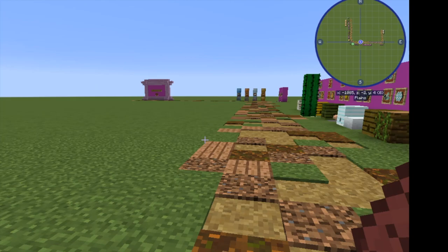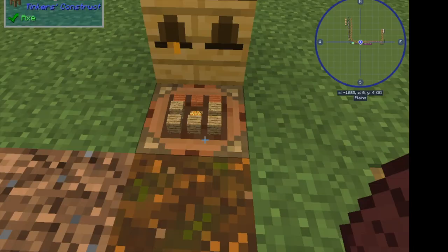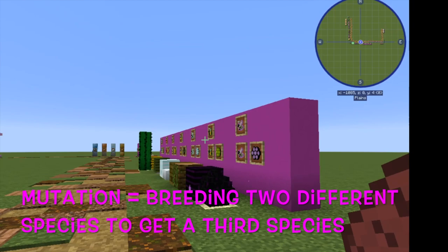Now that you've got your bees from out in the world, you're going to want a place to put them. The easiest place is probably a bee house. Bee houses are made very simply — regular planks, regular slabs, and whatever honeycombs you have lying around. The bee house has a very simple interface: your princesses go here, your drones go here, they breed together to make queens, and anything they produce goes over here. However, bee houses are a little bit lacking because they don't allow you to mutate bees, and mutation is what your end goal is. You're going to take wild bees that produce basic combs and turn them into bees that produce things like mob drops.